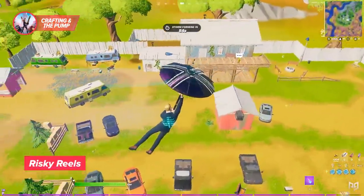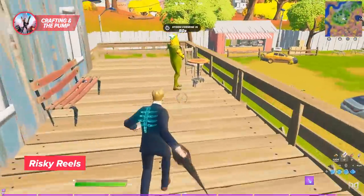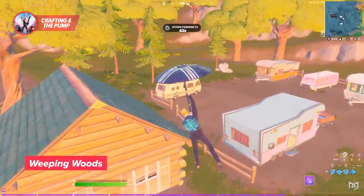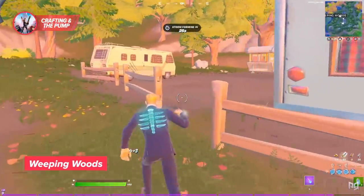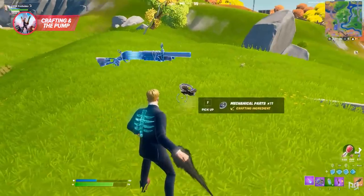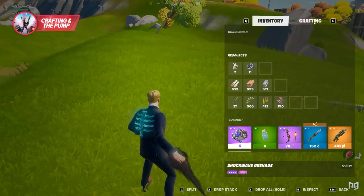To guarantee yourself an early pump or any other mechanical weapon, you're going to want to drop somewhere like Risky Wheels or the houses in Weeping Woods. These all have guaranteed vehicle or RV spawns that you can farm incredibly quickly for mechanical parts. Once you have the makeshift shotgun and four mechanical parts, open your inventory menu and tab over to the crafting tab.